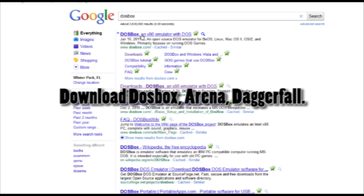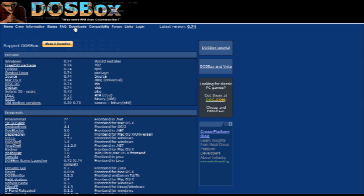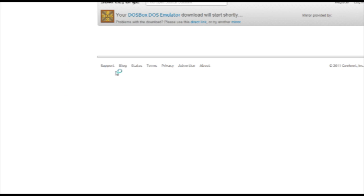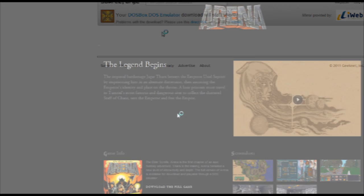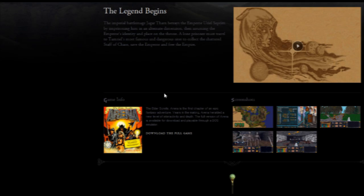First, you need to download DOSBox and the games. Go to the DOSBox website and download the latest version of DOSBox. There's a version for pretty much any operating system. I use Windows 7, so I'm going to use the Windows version. Next, go to Bethesda's website and download Arena and/or Daggerfall, whatever one you want.